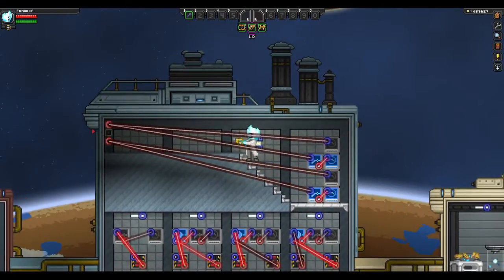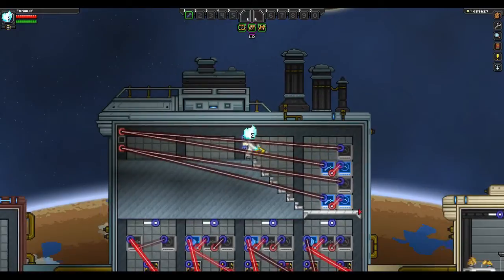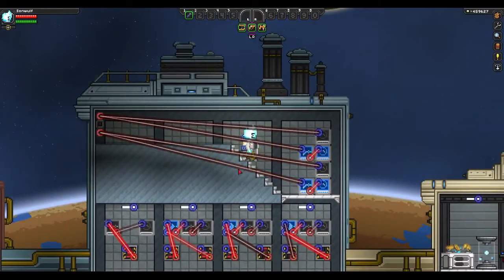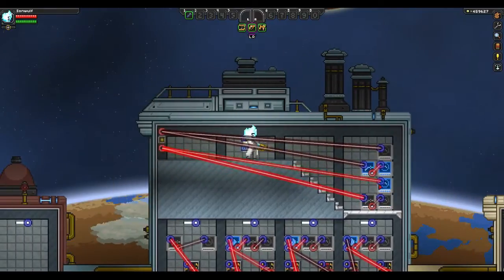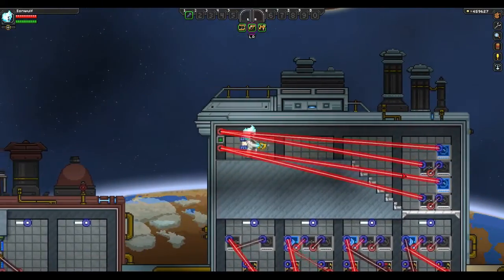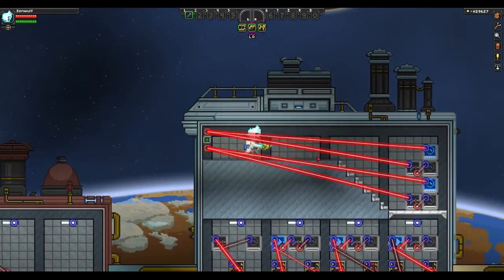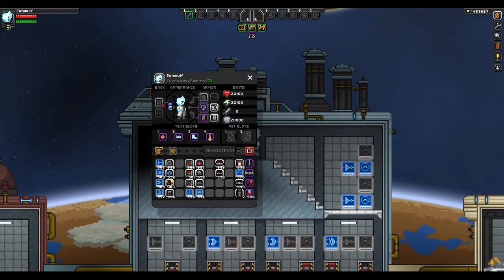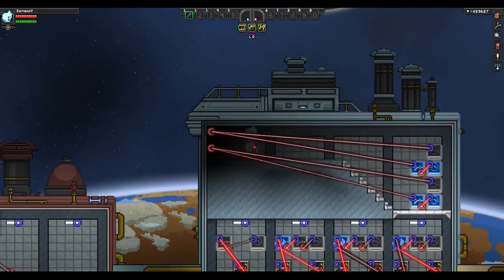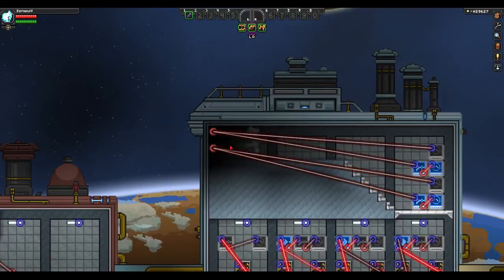The bottom output is attached to a NOT gate, so the signal will be on as long as it's dark, but if it's not dark it turns off no matter how bright it gets. Then the dim sensor turns on whenever it's dim. The bright output is attached to a NOT gate, so as long as it's not bright — below the threshold — this will always be on. The bright output itself triggers whenever it gets bright enough. Note that without a light pack your character still generates a tiny bit of light, so if you move close enough to the sensor it'll still register as dim.